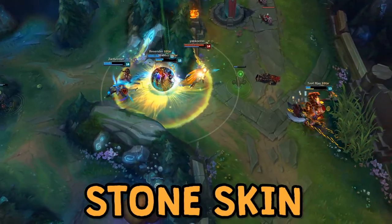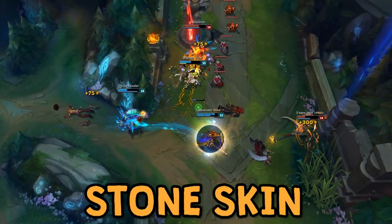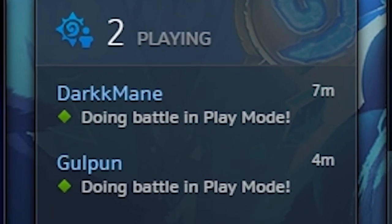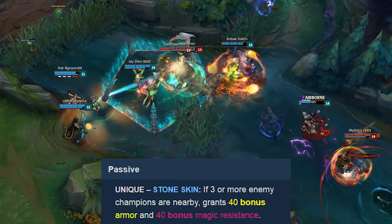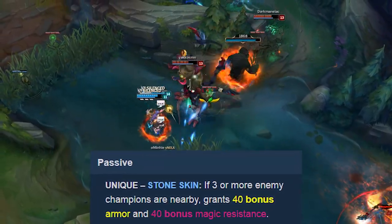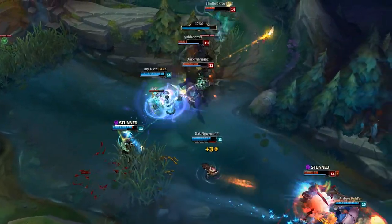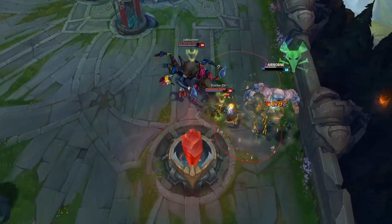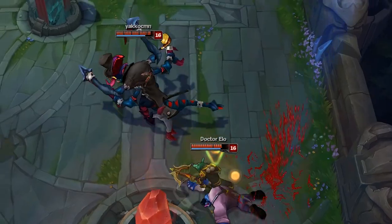The passive is called Stone Skin — not to be confused with the Hearthstone card Stone Skin Gargoyle. Shoutout to the two people who still play Hearthstone. If three or more enemy champions are nearby, Stone Skin grants an extra 40 armor and 40 magic resist, allowing the user to survive longer during teamfights. You know what they say: keep your friends close and your enemies closer.